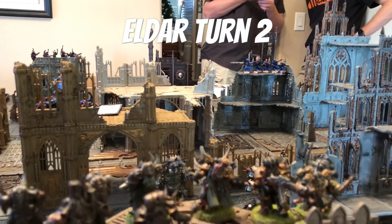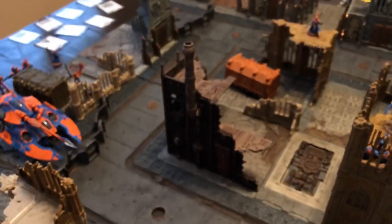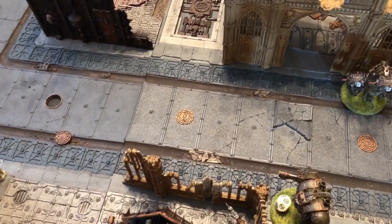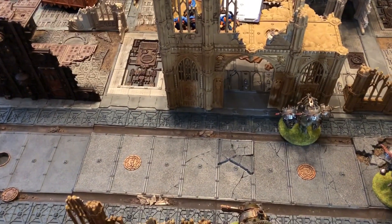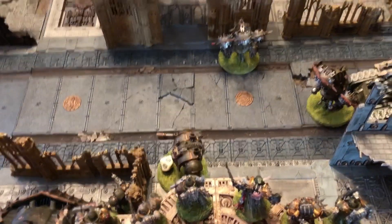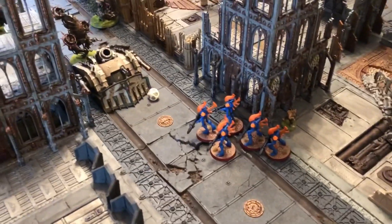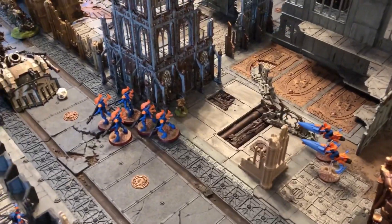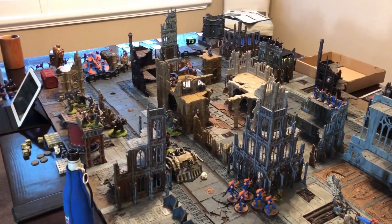End of Eldar turn two. The Rangers sniped one Plague Marine off the board. Then Dark Reapers — one over here and five over there — sniped a Plague Burst Crawler off the board, which allowed the Fire Prism to destroy Hellbrute number one. Warp Spiders nicked three wounds off the other Hellbrute. The D-Scythe Wraith Guard did two more wounds onto a Plague Burst Mortar. The two remaining Wind Riders knocked off another three or four Poxwalkers — one still left.